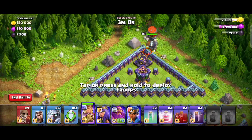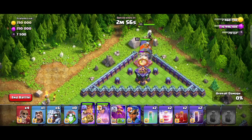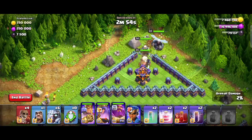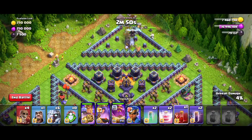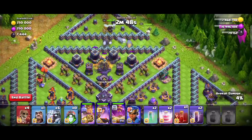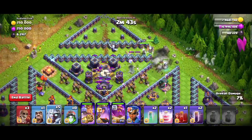First of all, we have a king and a battle drill. We will deploy on the 12 o'clock side — we will deploy a ward, a queen, and a skeleton spell. We have a super wall breaker, and this is a Titan — an Electro-Titan to deploy.